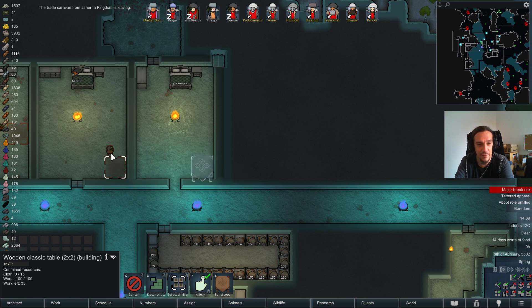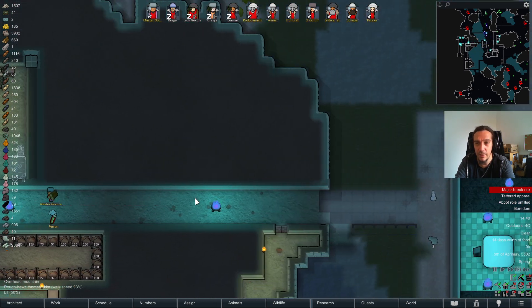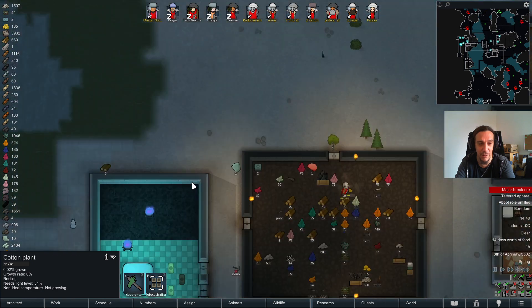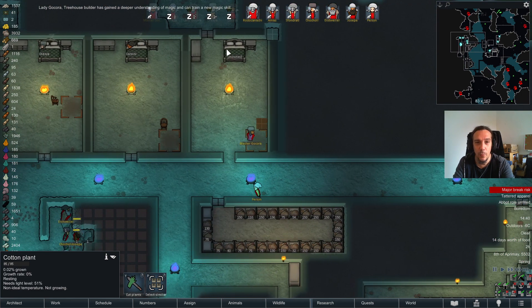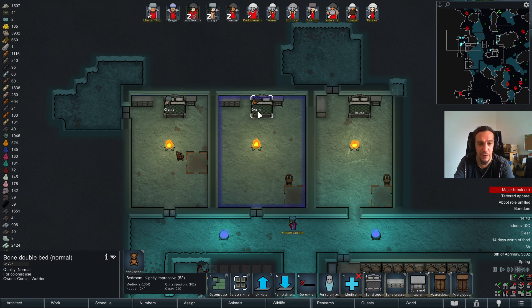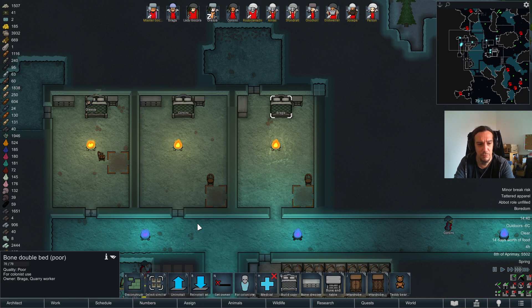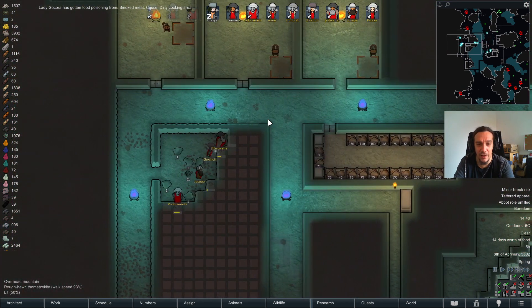Kind of sad that I have to delay those tables so hard, but at least my people are starting to plant out the cotton plants now. Yay! With that apartment being done, we can now assign that one to Raga. Decent bedroom. Slightly impressive. Major break risk on Raga. Who's my main plant operative? Master Gokora is. It's growing too cold for that — that's why they're not doing it.